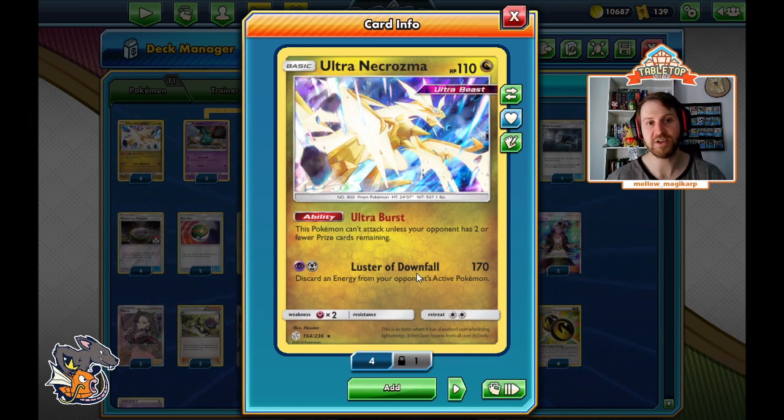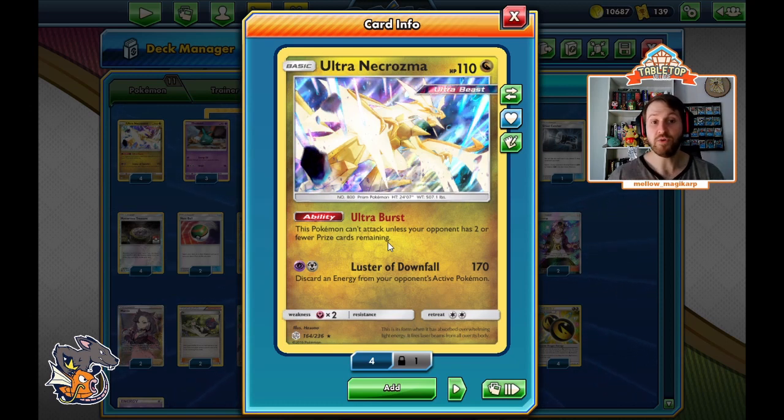Double Dragon Energy, when attached to a Dragon type, provides two of any energy type, so it covers the Metal and the Psychic for one single attachment. So for one energy we're doing 170 damage and discarding an energy from our opponent's active Pokemon. The downside of this card — which is actually its biggest strength — is that this Pokemon can't attack unless your opponent has two or fewer prize cards remaining.